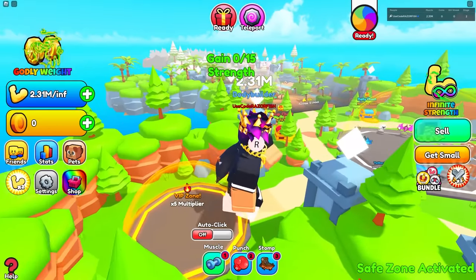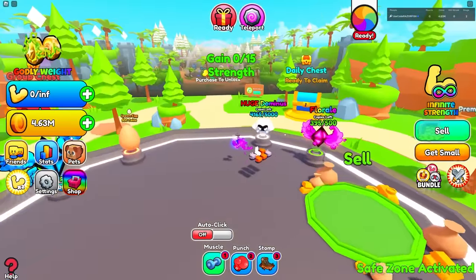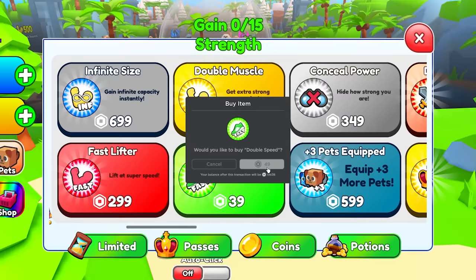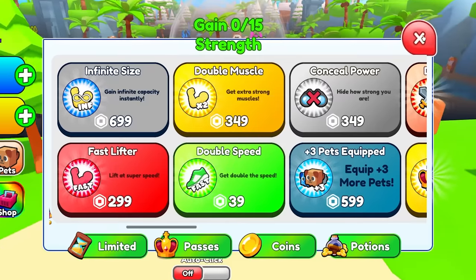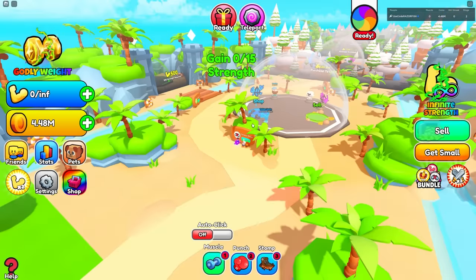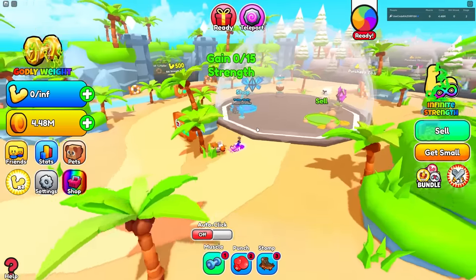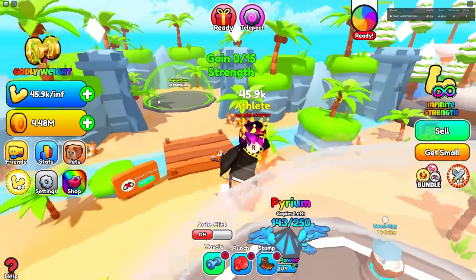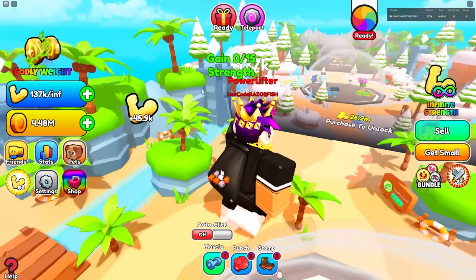I wanna unlock the other areas as well, so let's go do that right now. We also need a little bit more speed — that's just 40 Robux, but it says 50. The price changed but we gotta buy that anyway. Let's unlock this zone over here. This area has a brand new zone and everything — they give more multipliers. My VIP is still the best multiplier though.